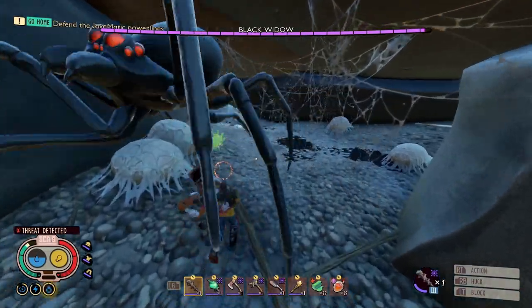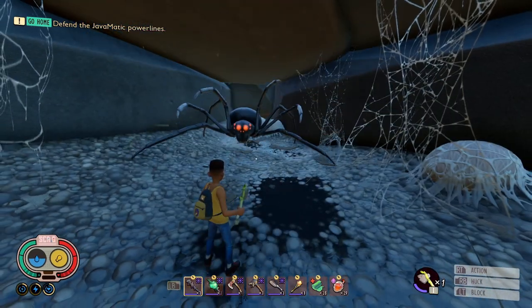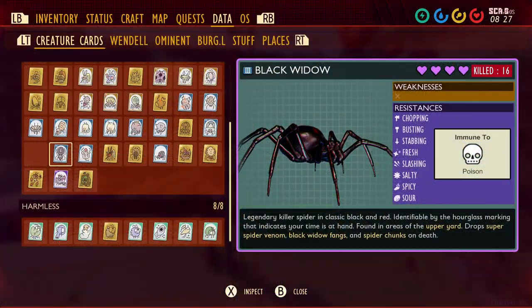For this build we are going to entirely focus on offense and not care about defense at all. If you know how to perfect block well, you don't need to care about armor or resistance because perfect blocking will negate all the damage. A quick note: the Black Widow is only immune to poison damage, but it is not immune to venom or bleed damage.